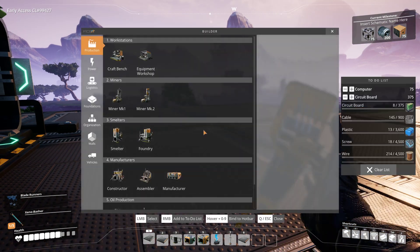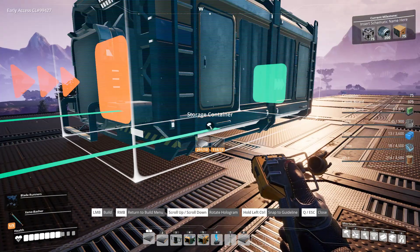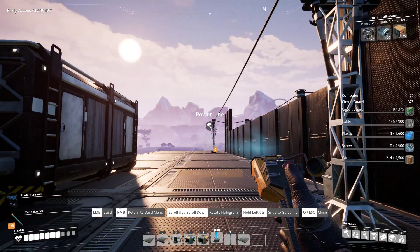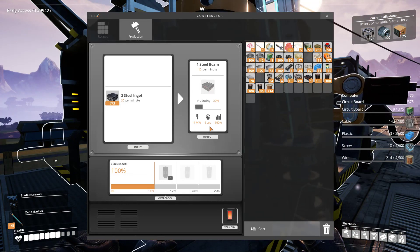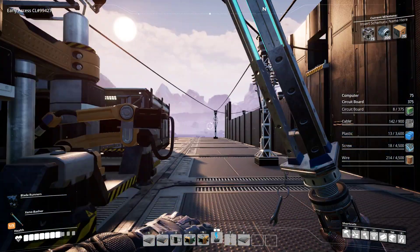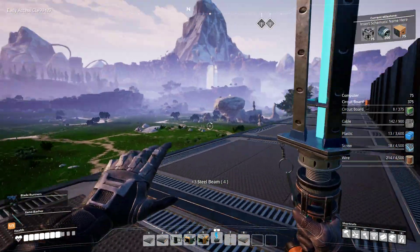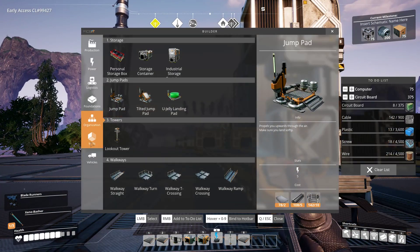I didn't actually realise it would be like ploughing through steel beams so quick. I need organisation, a storage container now. It's not fast enough anyway. Needs 30 per minute, you're making 30 per minute - hey, would you look at that. That'll slowly but surely make us steel beams so we can place more ridiculous amounts of level 3 belts everywhere.